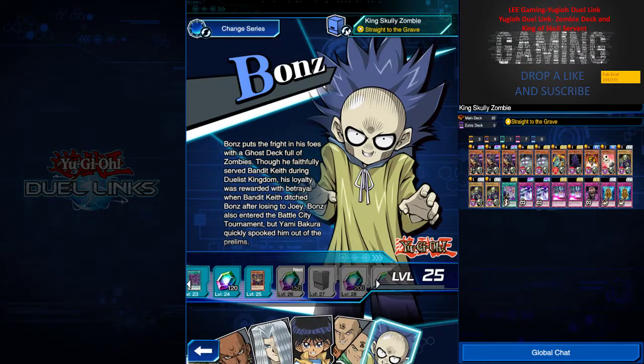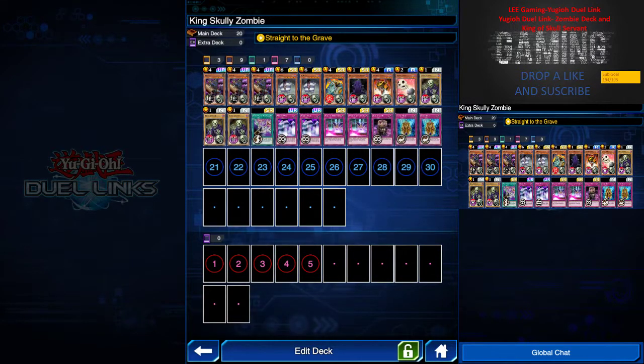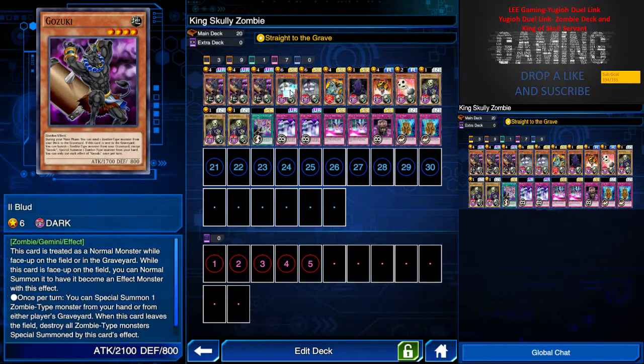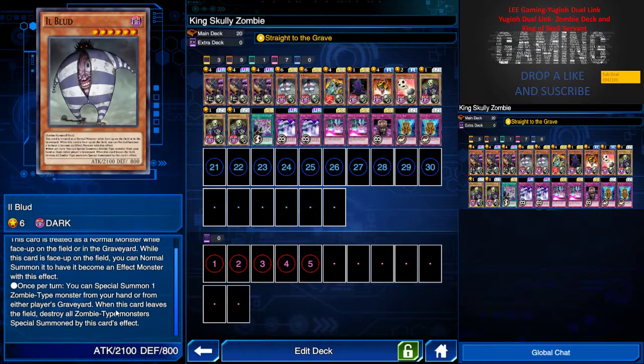Without further ado, let's go through the deck list. This is a very simple setup. We have three Gozuki, and the purpose is to mill out Skull Servant because it's vital to get them to the graveyard for the King to appear with high attack. This guy is a level six so I can do a tribute summon if needed, or special summon via Gozuki's effect. Once per turn I can special summon one zombie-type from my hand or graveyard.